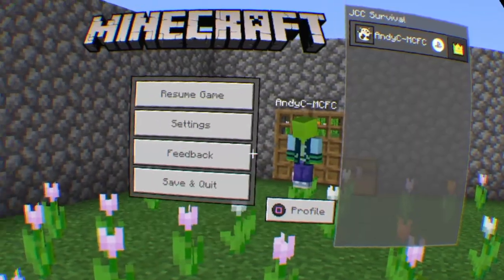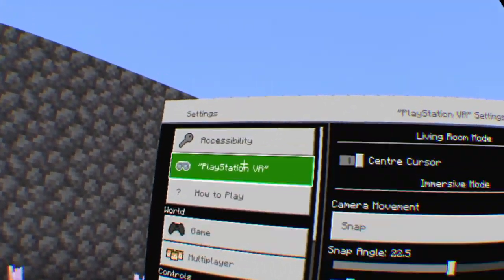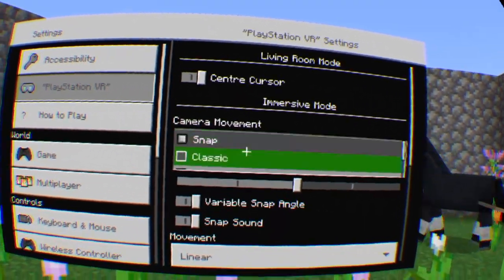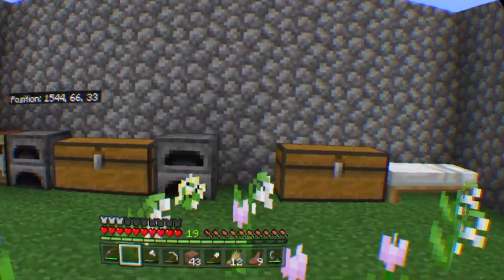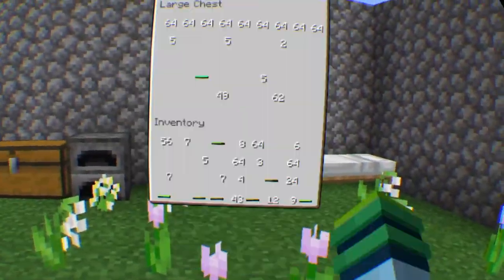The snap rotation's really weird. Can you change that? To like, smooth rotation maybe? PlayStation VR! Center cursor... I want immersive mode. Let's just put it on classic. So we can only move left and right, and then the rest of you move... Okay, that's sick.